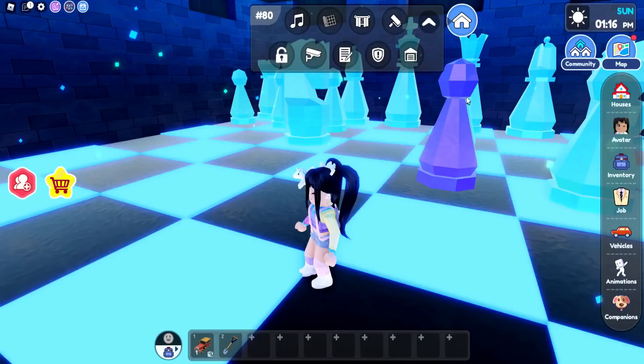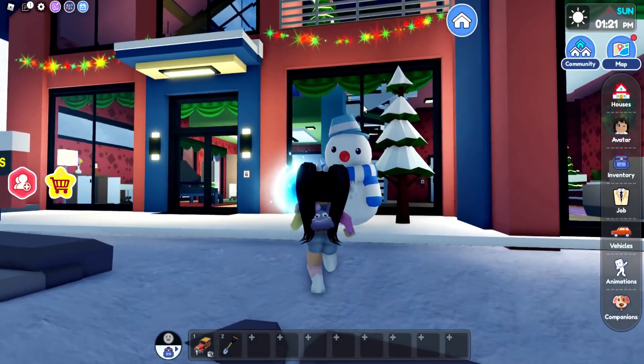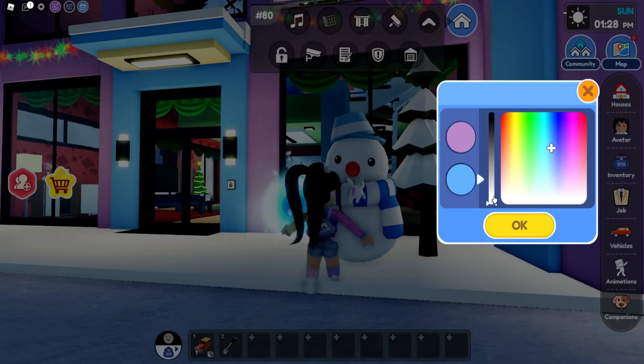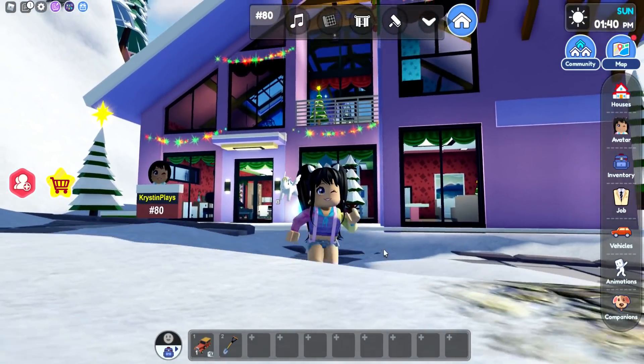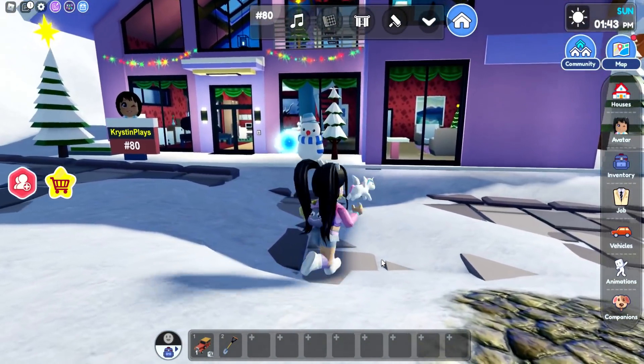I also want to change the color of the home, so let me quickly go outside to see what changes. We can make it purple, blue, or let's do pink and purple — a softer pink. You are actually able to change the whole entire color of the new winter home.